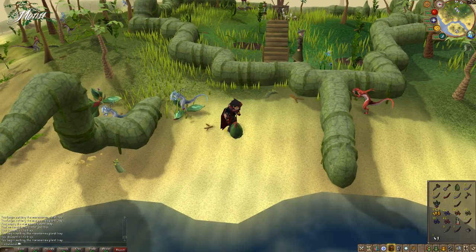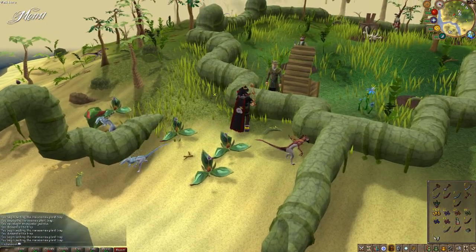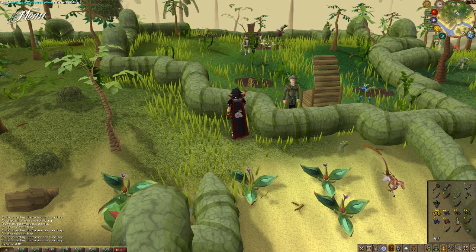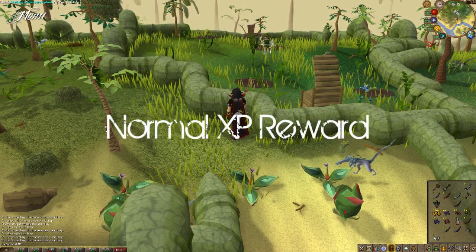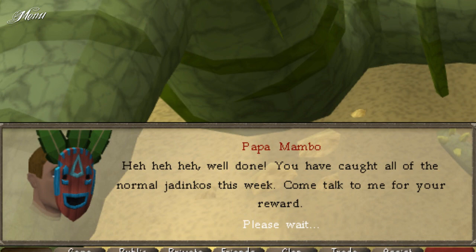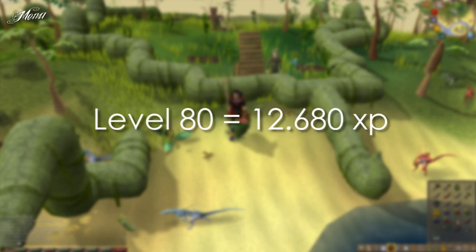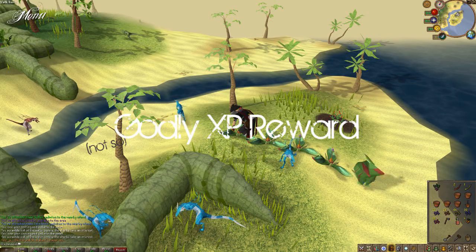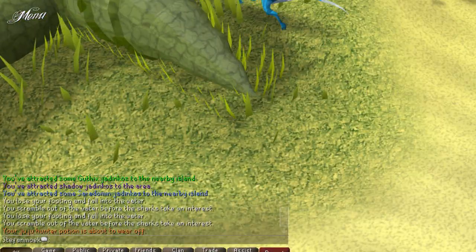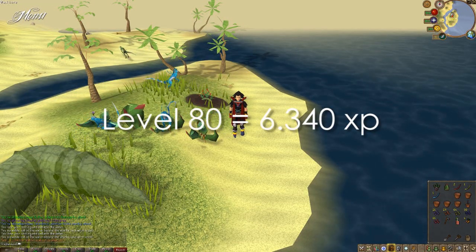Now we're getting to the good part — the rewards. There are a couple of things you can get for doing this minigame. You can get a reward once a week. The week resets at the same time as penguins, in the night of Tuesday going into Wednesday. First off, the XP rewards. If you catch one of each of the normal Jadinkos, you can get an amount of XP from Papa Mambo in the skills you use here: hunter, farming and Herblore. So for example, if you have 80 farming, you would receive 12,680 XP. If you catch one of each God Jadinko — but only after you've got the normal Jadinkos too — you can get XP for the same skills at half the amount. So for catching God Jadinkos, you would receive for example 6,340 XP in farming.